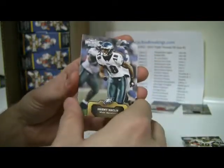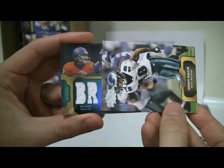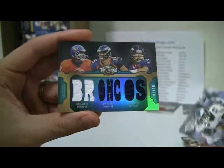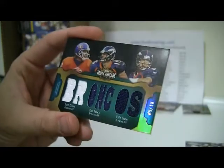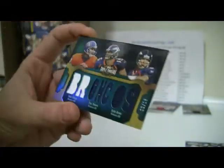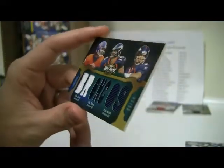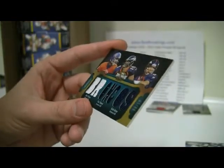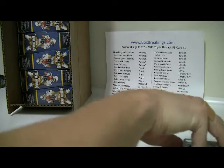Then it looks like we have a triple triple jersey. Here we go — got Elway, Tebow, and Orton. Now that is an interesting card — that will have some history to it. Elway is the current GM. Then you've got the whole politics between the whole organization. That's a pretty cool card, with Orton and Tebow as the one-two quarterbacks at the time, and Orton gone now. It's got a lot of history, and I'm sure there's going to be people that want their hands on something like that — a lot of Broncos fans and even non-Broncos fans will find that card interesting.